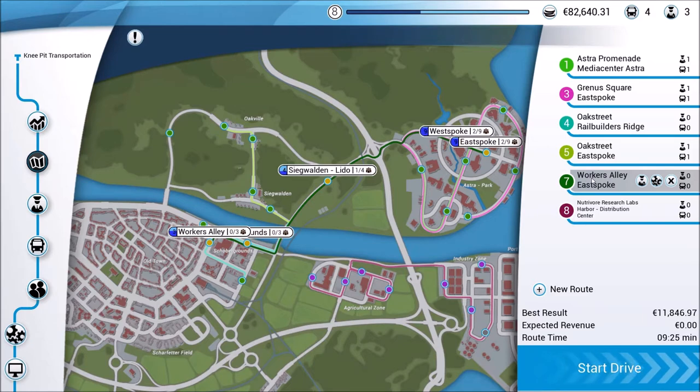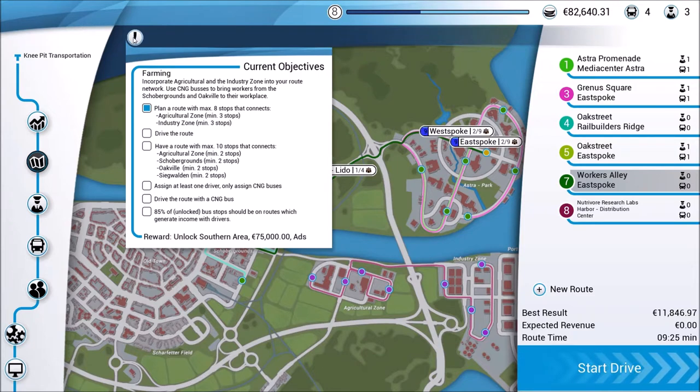One thing I was able to do as we completed that last group of objectives and opened up a new set: we got our first ads. In just a moment, we're going to take a look at how we can add those to our paint scheme and get started making a little extra money every time we drive these routes.